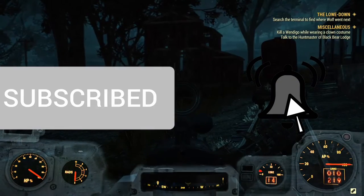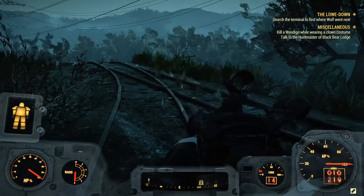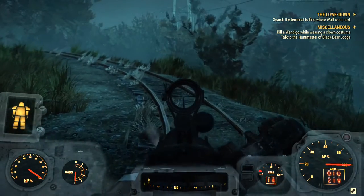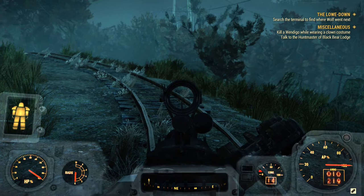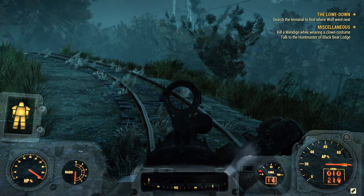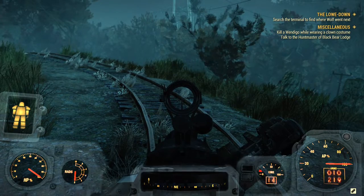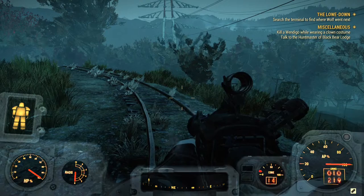The Railway Rifle is an interesting weapon in Fallout 76. It's definitely not the meta, mainly because of its extremely small clip size — it can only hold 10 rounds at a time. It deals a decent amount of damage, especially if you spec into it, but holding only 10 rounds at a time is less than ideal for a meta weapon.